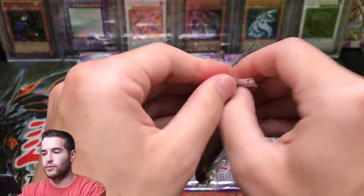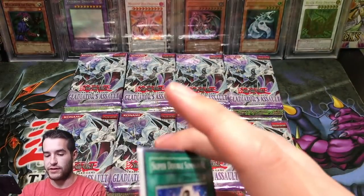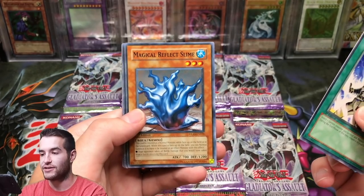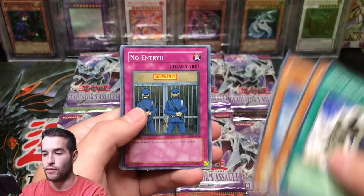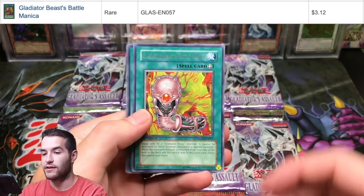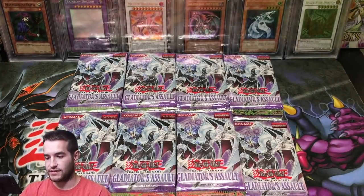We've pulled a couple of decent cards — well, at least foils. Nothing too crazy, though. We did pull an Ultra Rare, so that's pretty cool. Pack 4: Super Double Summon, Magical Reflex Slime, Alien Hypno, No Entry, and a Gladiator Beast Battle Manica — this is a good rare. Halberd, Sparta, Natural Disaster, and Raptinus.